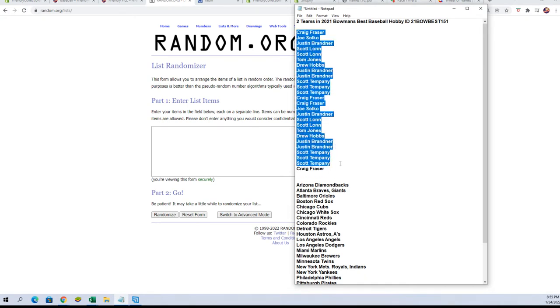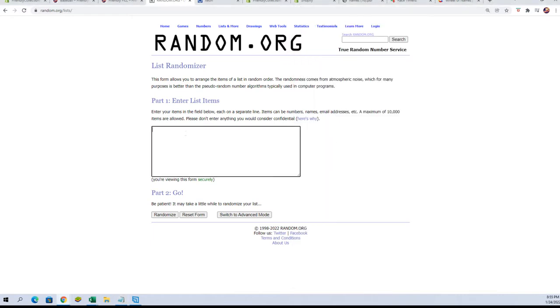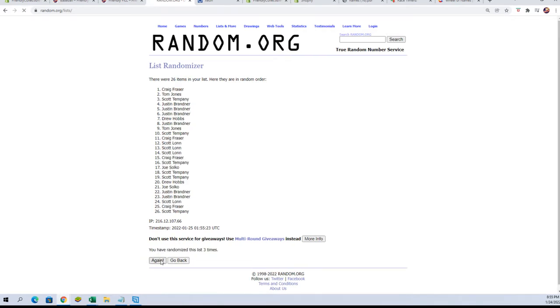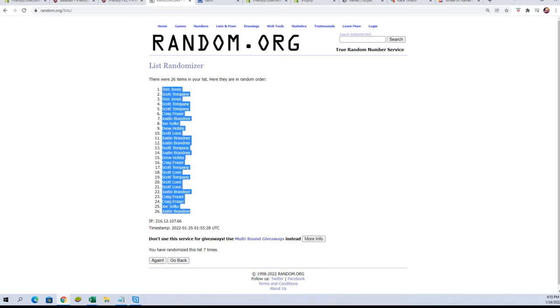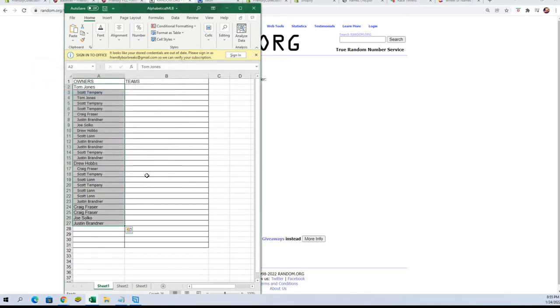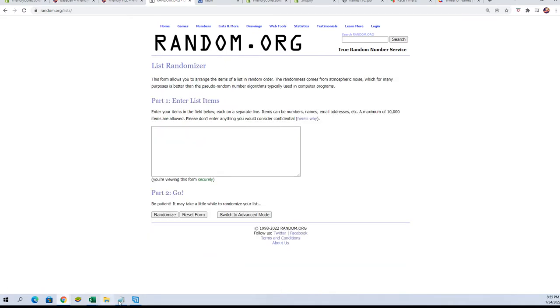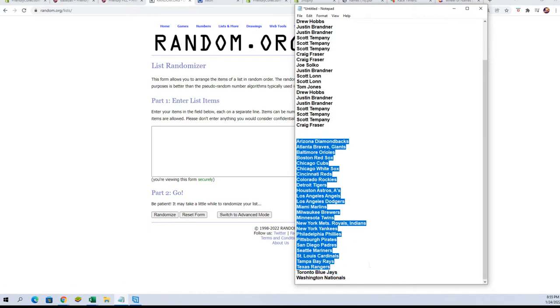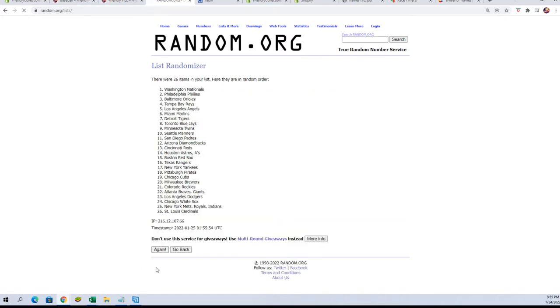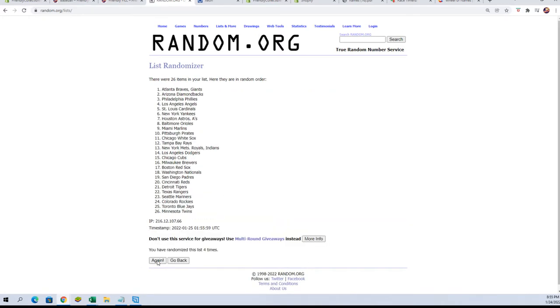Here we go, we've got our owner's names right here. Let's get all of the letters - seven times. There's one, two, three, four, five, six, and seven. We're going to paste them in over here, then hop over and grab a new randomizer to get our team names - again seven times. One, two, three, four, five, six, and lucky number seven.